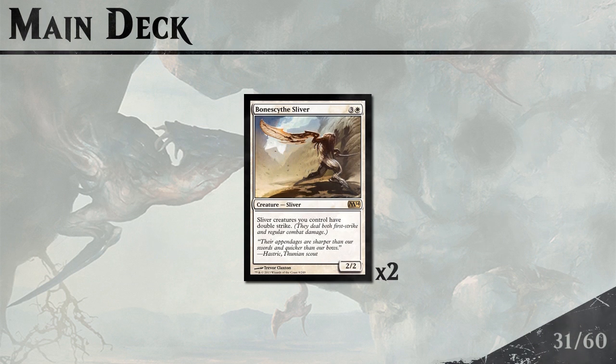We only have one 4-drop Sliver available but it's a pretty good one, giving all your Slivers Double Strike. It doesn't combo with Leeching Sliver but combines very well with Predatory Sliver and Battle Sliver, which we'll see next.